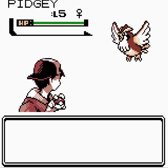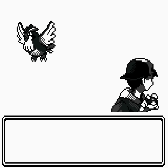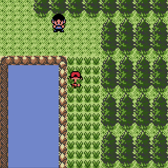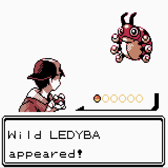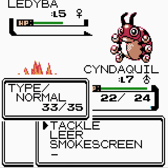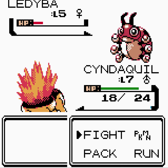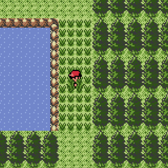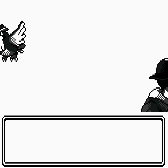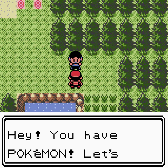On Route 30, what Pokémon do we see? More Pidgey — lots of Pidgey. We see Wild Ledyba! That's a Pokémon I have never used before. I don't think Ledyba would be particularly useful, but we could — the option is there. More Pidgey. We better keep moving.